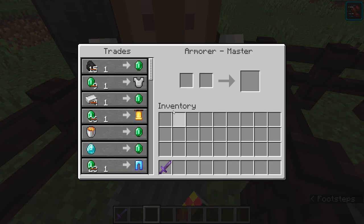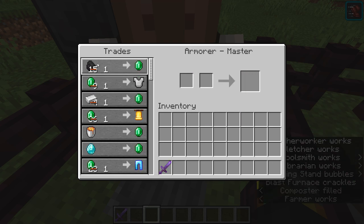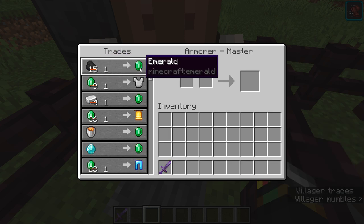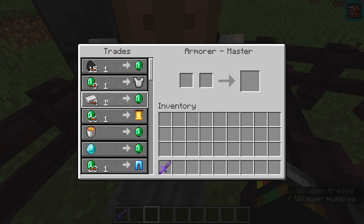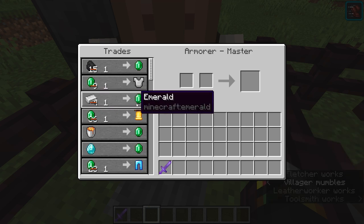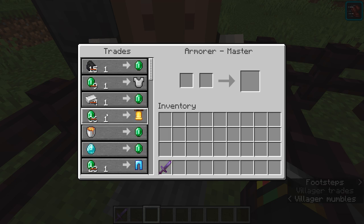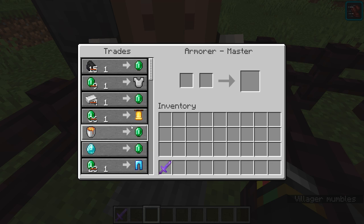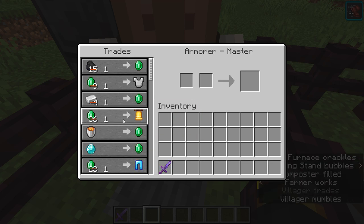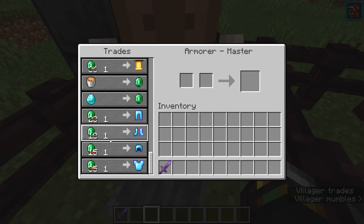Let's move on to the Armorer, whose workstation is the blast furnace. He can sell quite good stuff. For trades giving emeralds: one coal for one emerald, and one iron ingot for one emerald — both are quite simple to get, especially with an iron farm. You can also get a bell, which is useful for your village and otherwise unobtainable unless you find one in a village naturally.